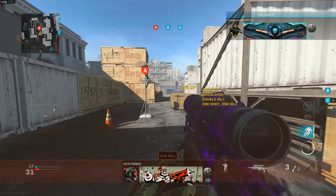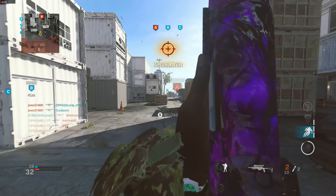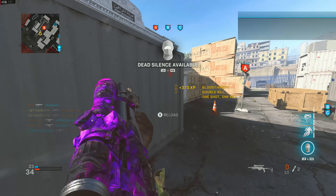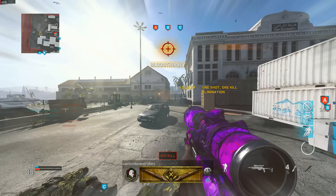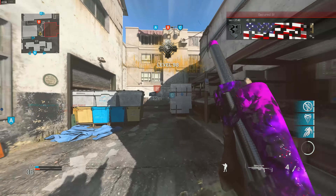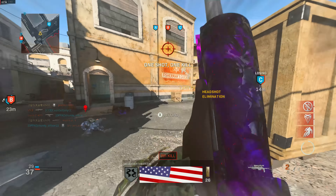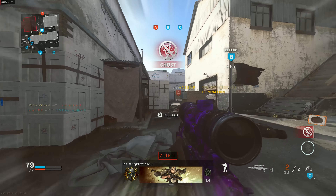Moving into our next gun, we have the SPR. This thing is just unfair — I don't use it that often, but as you can see from the streak we're about to go on, it's absolutely disgusting. I don't get a single hit marker. I have all the fastest ADS attachments on there so I'm able to compete with any gun firing at me — AMAX, AS VAL, MP5 — it doesn't matter. The SPR can zoom in fast enough to out-kill them because it's a one-shot kill.